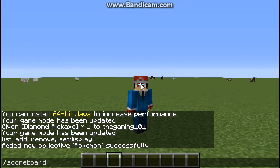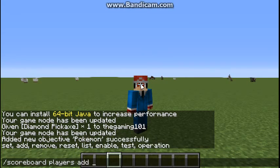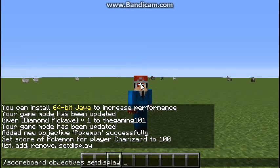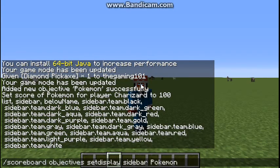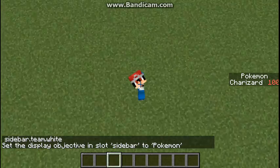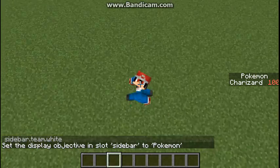Now what we're going to do is scoreboard players set — whatever Pokemon you want. So I'm going to do Charizard, Pokemon, then what the health is, which is going to be 100. And then scoreboard objectives setdisplay sidebar Pokemon — and boom. There is Charizard on your sidebar.